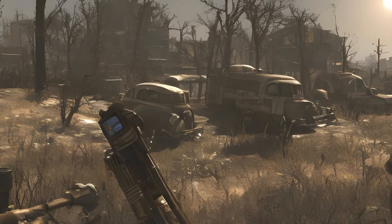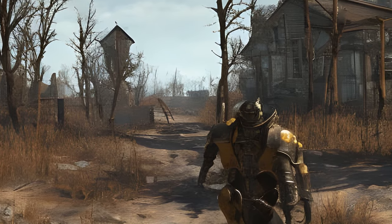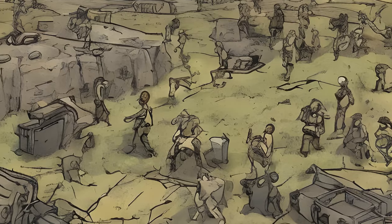Player.PlaceAtMe 20593 will spawn a settler. Settlers spawned this way must be moved to a settlement via the workshop interface. Default is R on PC before they can be assigned to work.